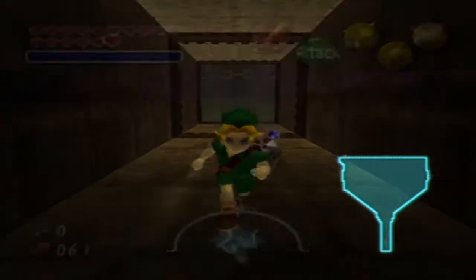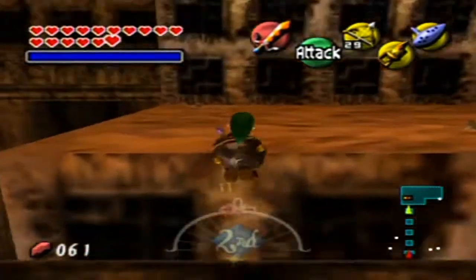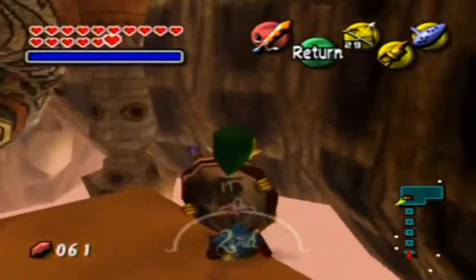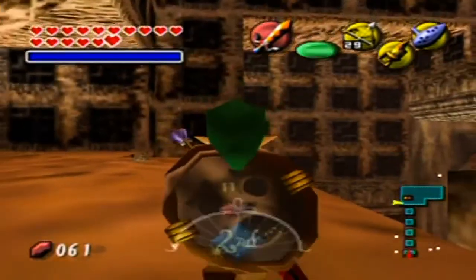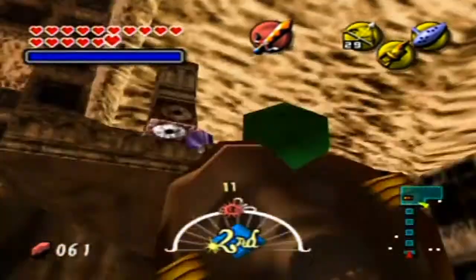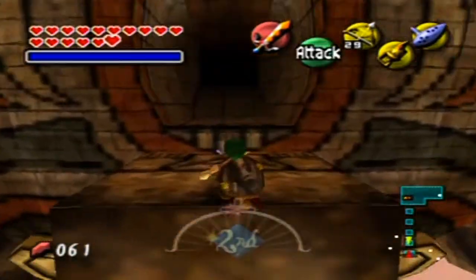Oh wait, I just noticed something — there are treasure chests on this side! You see that? How did I miss that before? They're directly above here. Is there, like, a hookshot target I can use to get up there somehow? Maybe. I can always do this later, because this isn't really a part of the dungeon — well, it kind of is because you still gotta go outside to flip it around. But I'll leave those two chests for later. I'm a little baffled by that — I never noticed those before.